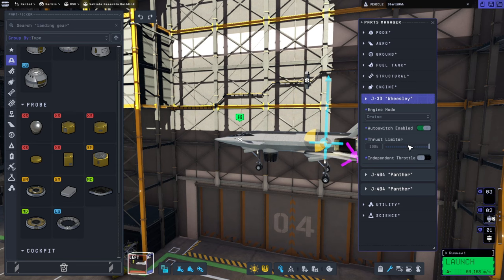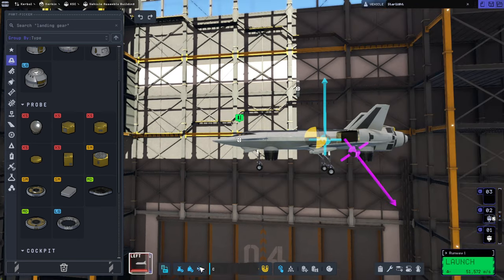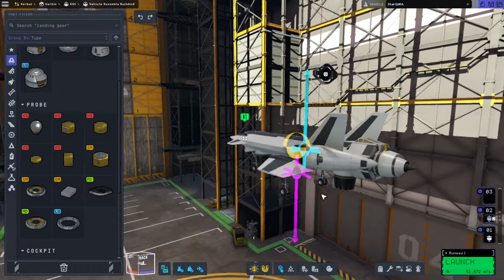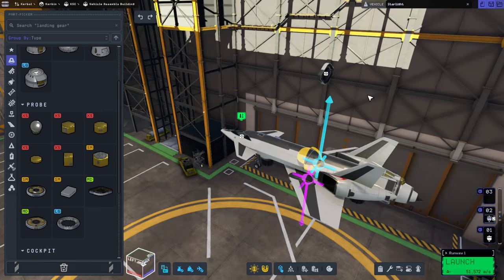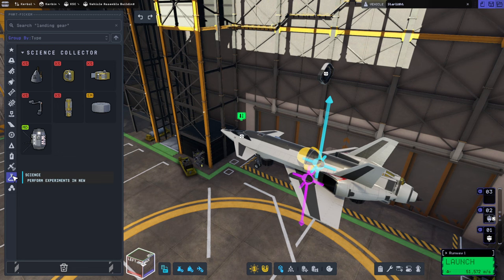I want to turn this off for a second so that whatever changes we make, we make sure the center of thrust still goes through the center of mass well enough. I still feel like we need something more in the back — I may actually put the controller in the back. We don't need the controller if we have a Kerbal on board, and we will have a Kerbal on board.